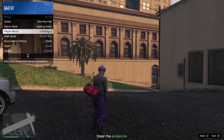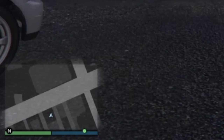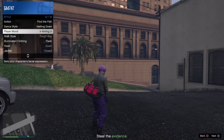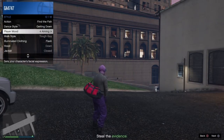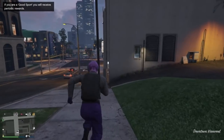Now put your controller down and wait — this part is shown at 8x speed. It takes about four minutes to get kicked for being idle. If it's been ten minutes and you haven't been kicked, something went wrong — don't continue. In the final minute you'll see a message: 'Time remaining before you're kicked: 1 minute.' If you're not getting kicked, try opening Netflix or YouTube and switching back — I've heard that works. Eventually you'll see 'Kicked for being idle too long' — accept that and it'll put you into a GTA Online session.